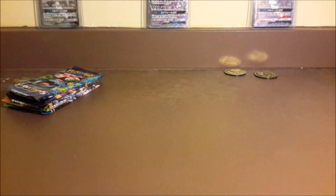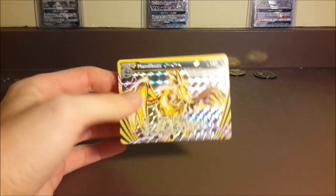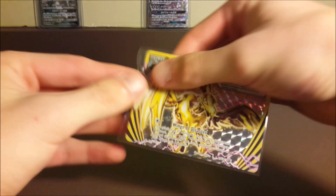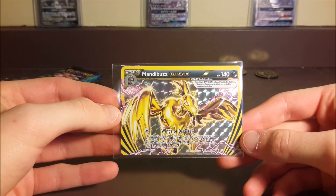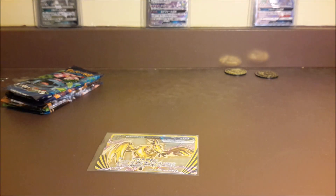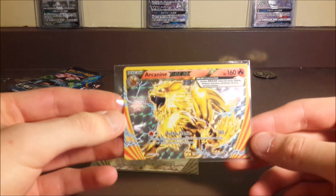The jumbo Break is pretty cool — I always like the jumbo Breaks. Let me get the other cards out of here; they come out pretty easily, which is very nice. I love when they package these things correctly. So we got our Mandibuzz Break with Wings of Disaster — I'll give you guys a moment to pause the video if you'd like to read that. We also have our Arcanine Break.